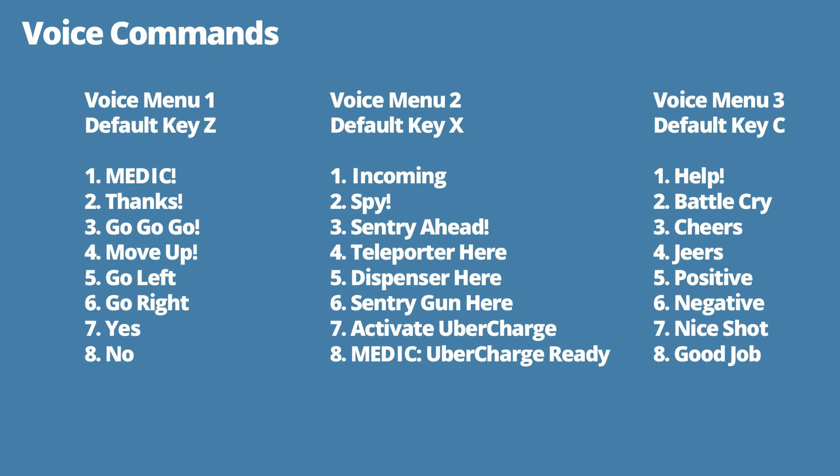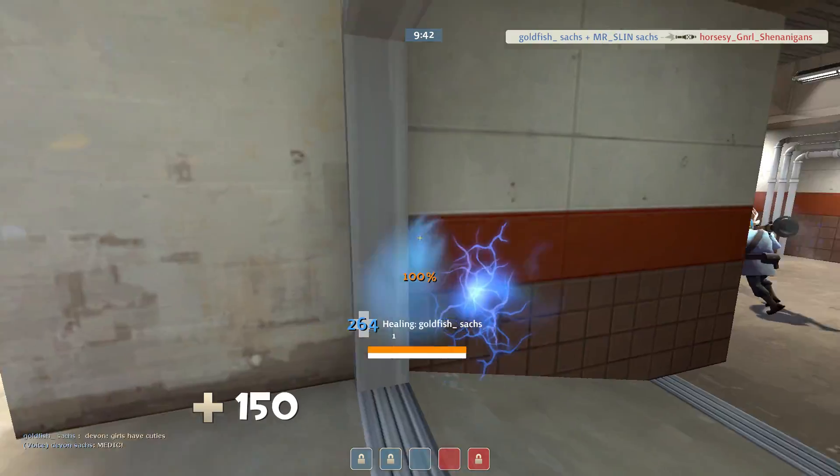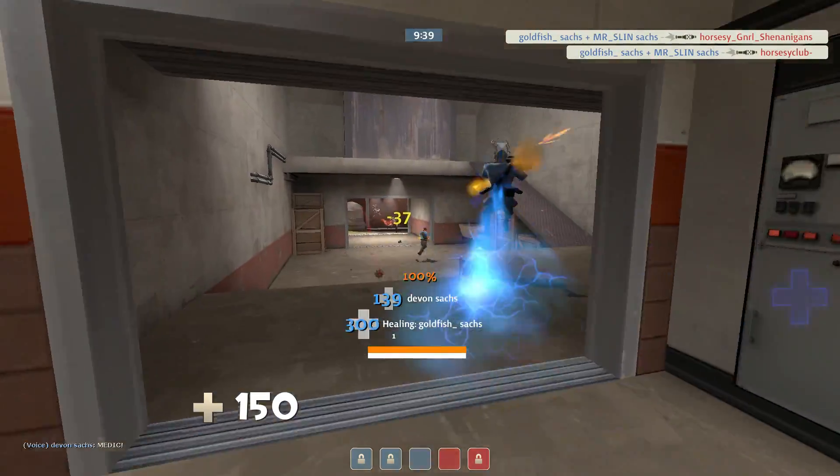You'll also notice that voice menu 2 command 8 is 'uber charge ready.' This is where I teach you more about the concept of faking uber. Because as I mentioned before, the medic always yells 'I'm fully charged' when you reach 100%, but he'll also yell it if you use this voice command. Now that you're aware of this, you can begin faking uber and pretending that you have it when you really don't.